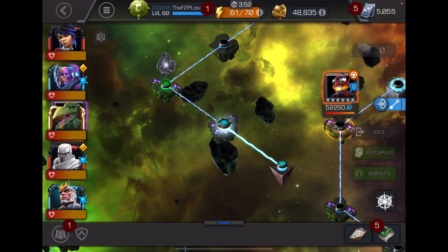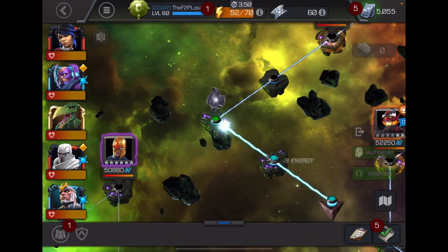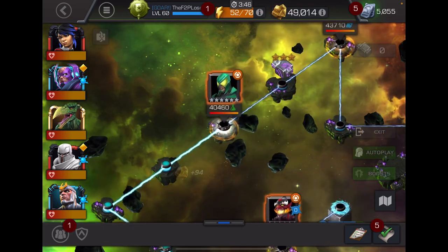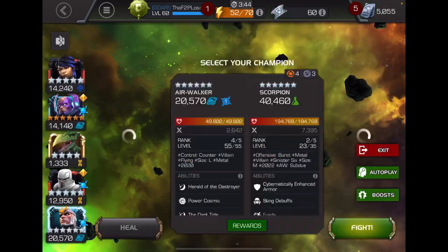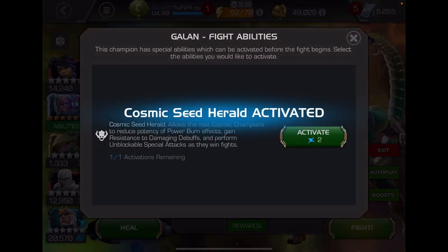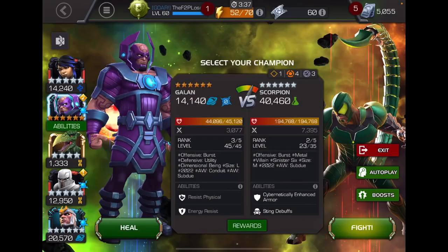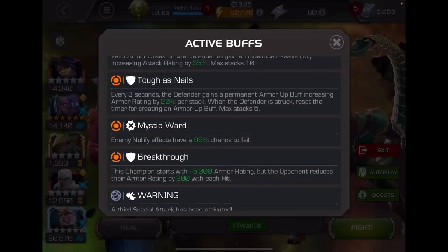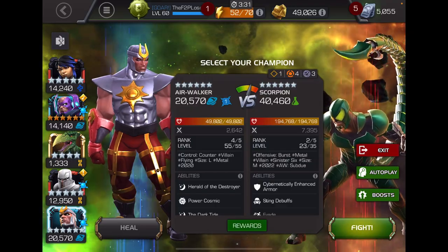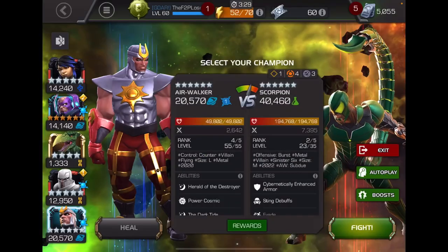Now that he's ramped up, I'll place the pre-fight and then ramp up Airwalker. So I've never actually done a how-to Airwalker video before. Essentially, you just want to throw a bunch of SP1s. You want to build up your passive darkside so that you can maintain your armor breaks for the remainder of the fight. Let's just go in.